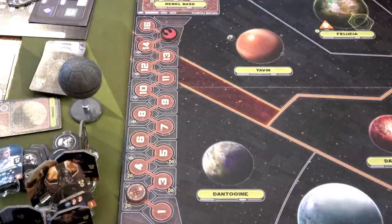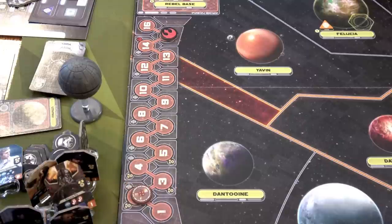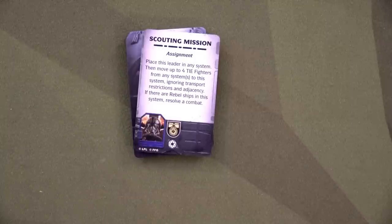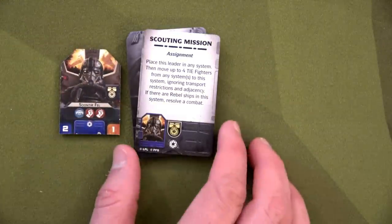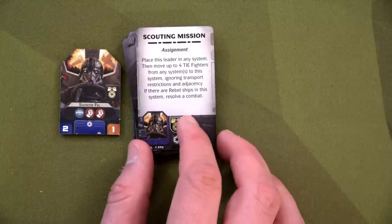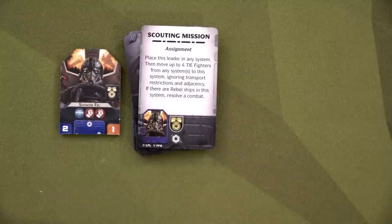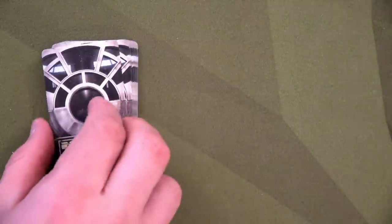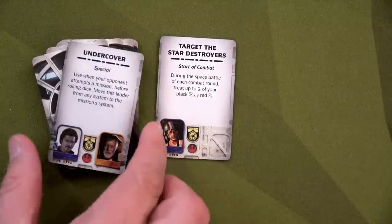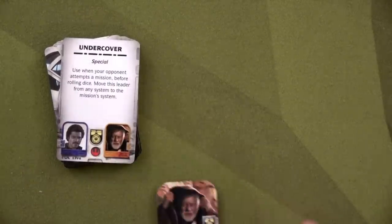Overall that was a great round for us. We move the time track to two — but we still have to last all the way to 15 rounds and we'll never outproduce the Empire. We get to recruit a new leader and build units. The Empire gains Soontir Fel — an assignment card that lets you place a leader in any system then move up to four TIE fighters from any systems there ignoring transport restrictions; if there are rebel ships, resolve combat. For us, we choose between two cards — Target the Star Destroyers or Undercover — and we get Obi-Wan Kenobi. I'll go with Undercover and grab Obi-Wan for his Intel.